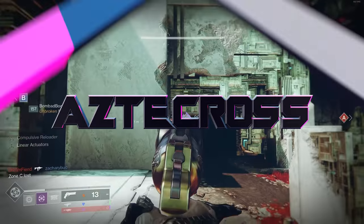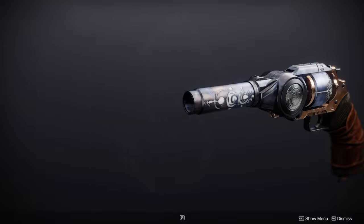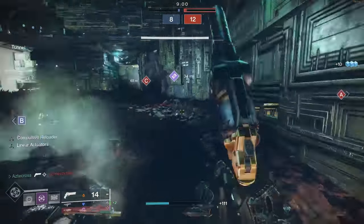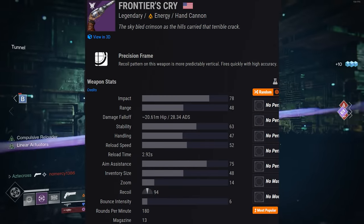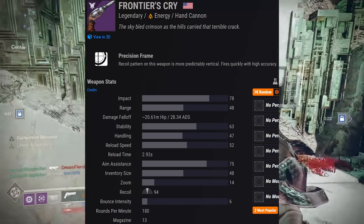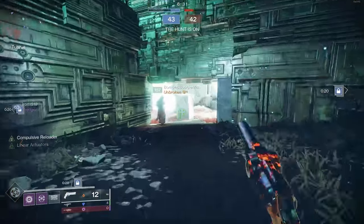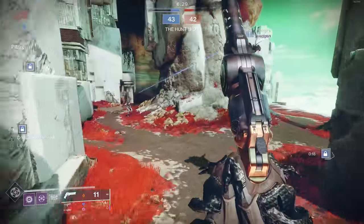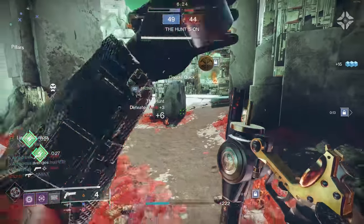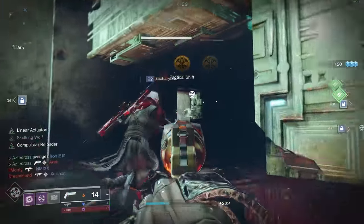We are reviewing the hand cannon also known as the Frontier's Cry. A lot of people weren't excited about this hand cannon because you saw the archetype — a precision frame 180 rounds per minute — and immediately thought it was bad. But I've been impressed. Even though 180 RPM hand cannons are not the best, this one is really really good. Today we're going over this hand cannon; it's dropping from Iron Banner this season.